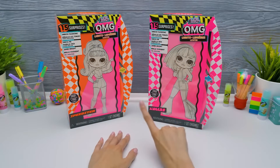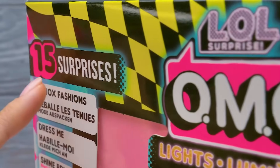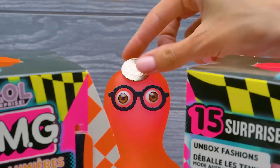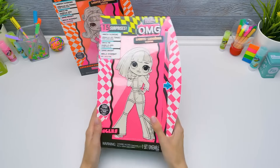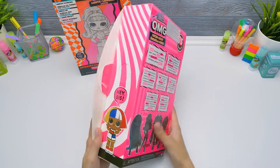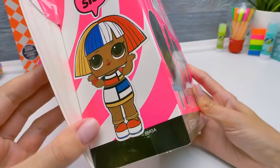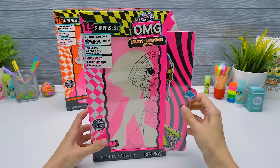Hi, guys. Today my guests are Charming Beauties LOL OMG — it's the light series with 15 surprises. Who will be the first? Let the coin toss decide. If it comes up tails, we'll unbox Speedster. It seems like Angles is gonna be first. Hi, guys! Hello, Angles. So we've got this bright pink box. Last time we got Groovy Babe and Dazzle. On the side of the box, there's Angles' little sister greeting us. Ready for some magic? We're going to find out how bright our doll is!